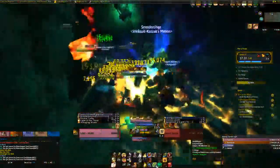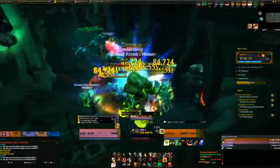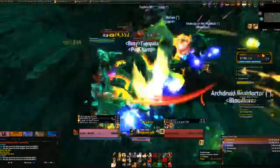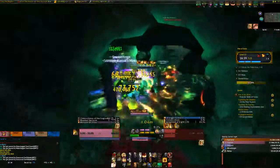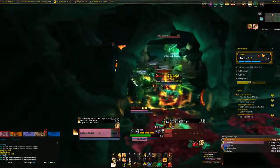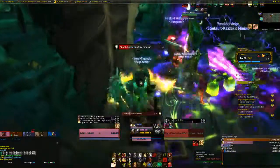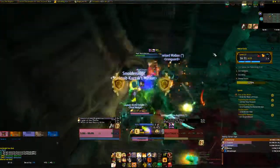Going to pop a defensive here just to be safe, and healthstone, and just try to daze the adds so they don't charge to anyone. Self heal the healer just in case. And sanguine. Just going to pull these hounds quickly before lantern comes because obviously lantern and fortified is not a good mixture. Hopefully they can die before lantern — they probably won't, so I'm just going to taunt lantern now. Just tell them to pop defensives.